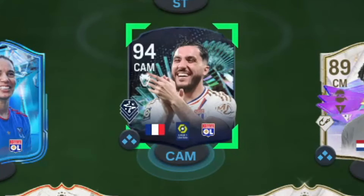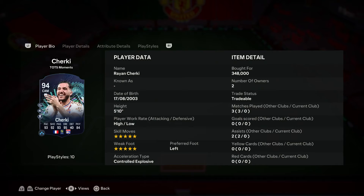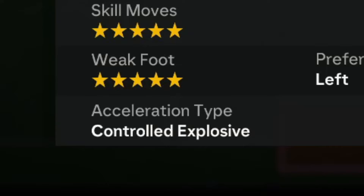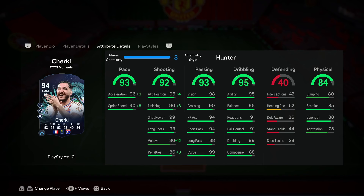Alright, we got Team of the Season Moments Türky — let's take a look at him and try him out. We're looking at a card that has five-star skill moves with a five-star weak foot, high/low work rates. He is 5'10, with an AcceleRATE type of Controlled Explosive, 93 pace, 92 shooting, 93 passing, 95 dribbling, and 84 physical.